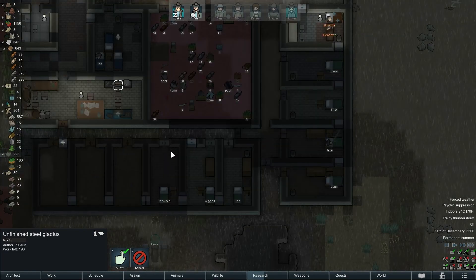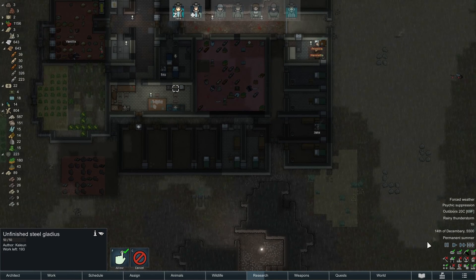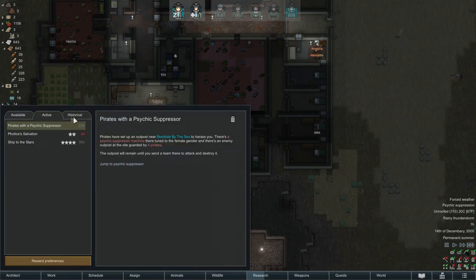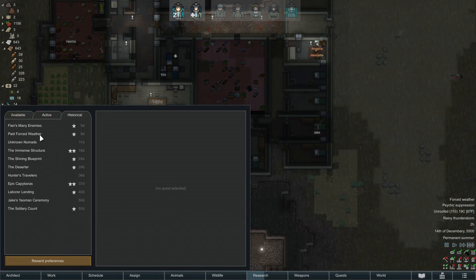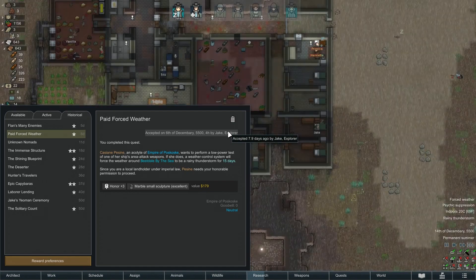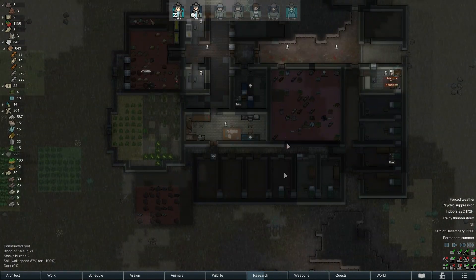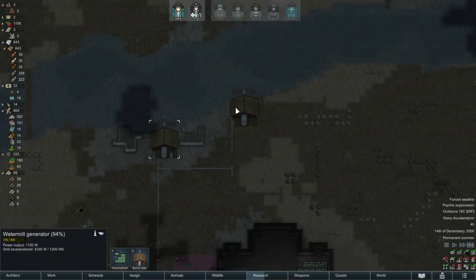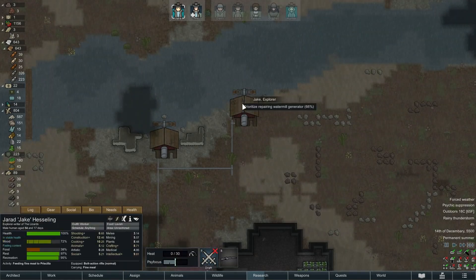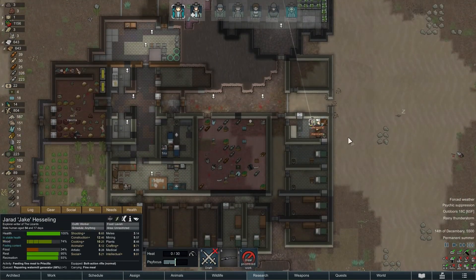The caravan has stopped for rest — that's fine. It feels quite empty with just Jake and Tris. This rain is really getting on my nerves. Historical plan: forced weather 7.9 days ago — over halfway through. But it's good for suppressing these dumb-dumbs who try to set fire to everything. Let's get that repaired of course — Jake, could you do those two when you get up? That'd be splendid.